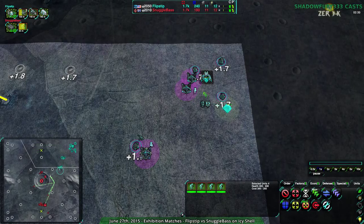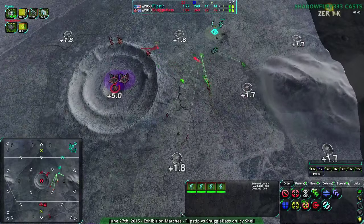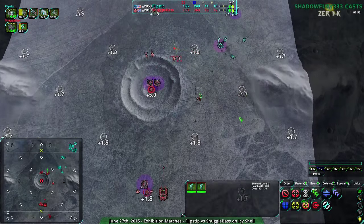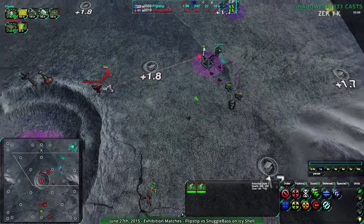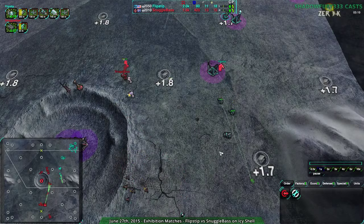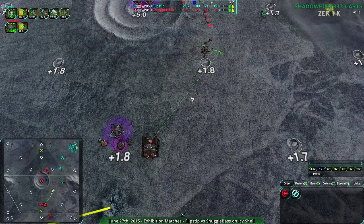Snuggle Base continues to build up in the background while Flipstep has kind of left their economy behind. They're on par, focusing on energy rather than metal. Snuggle Base, despite their territory being a little harder to protect, is still focusing more on expansion. They kind of need to set up their territory so it's less of a surroundable position, and build defenses around it so that it's harder for Flipstep to get behind. Flipstep is pushing ahead pretty slowly, coming in with Slashers — not a bad choice, but a little bit tricky. Against seven Glaives, the Slasher should be fine, especially with Scorcher protection.